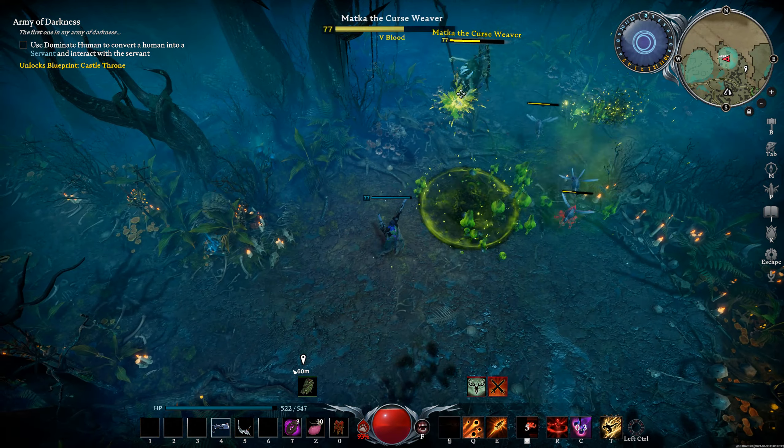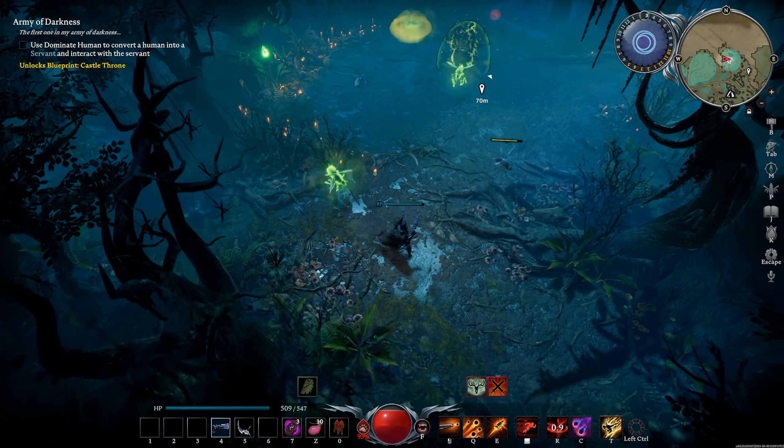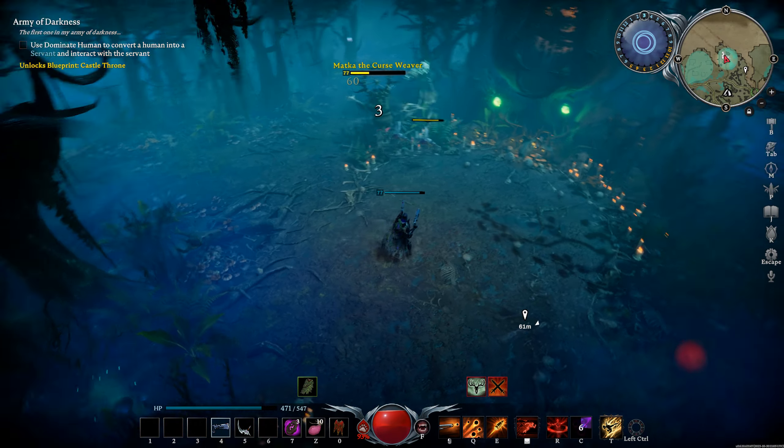Watch for the follow-up hits after the polymorph sequence because those aren't fun to deal with. Once she's down to half health, she'll start burrowing - that part might seem crazy but it's honestly really easy. A ton of mosquitoes come out trying to explode you, but look - you just walk away from them. You have so much time.